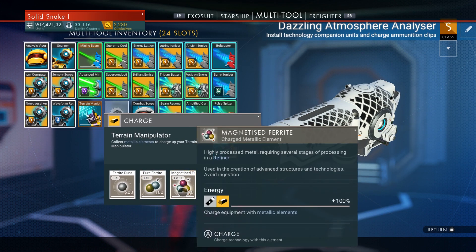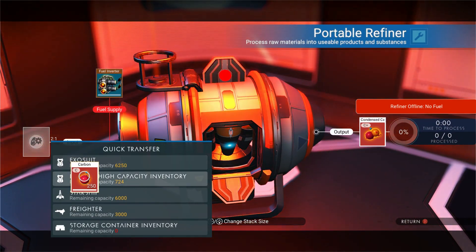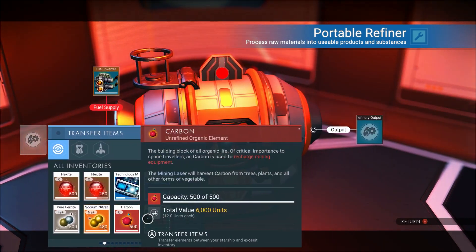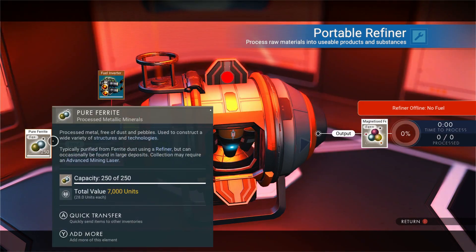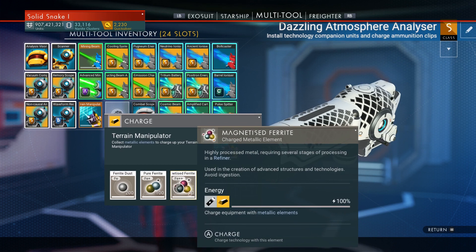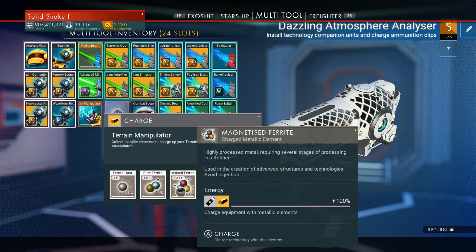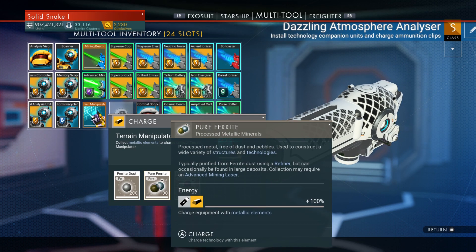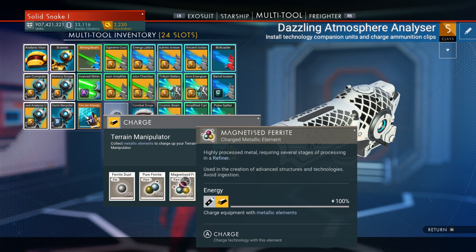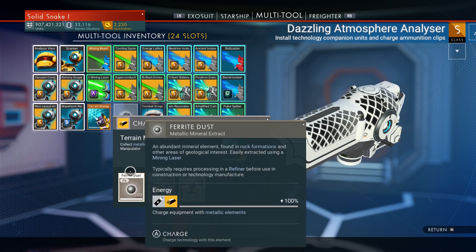It's even better for magnetized ferrite. If I put pure ferrite in the refiner — 250 — that's two to one, same as carbon to condensed carbon. But the terrain manipulator only needs 20 magnetized ferrite, not even 67. So it's always in your benefit to get the most refined version. It saves you space too: ferrite dust to pure ferrite is one to one so no space savings there, but pure ferrite to magnetized ferrite is two to one, so you're saving space and using fewer materials. Always use the most refined materials you can to refill.